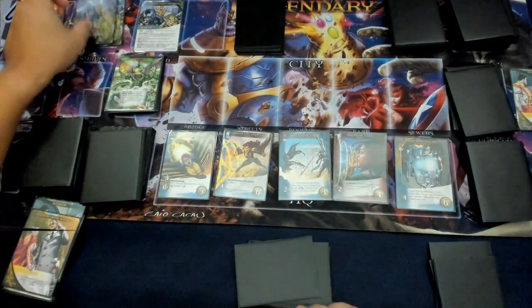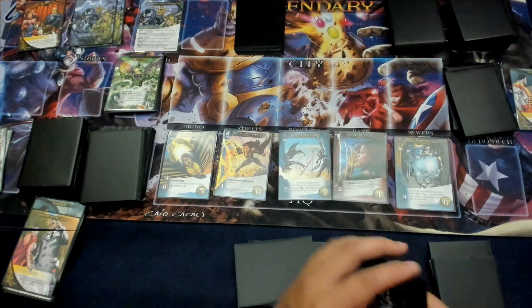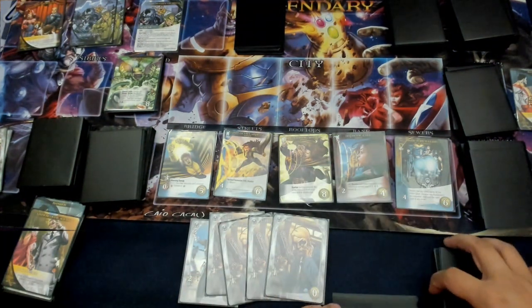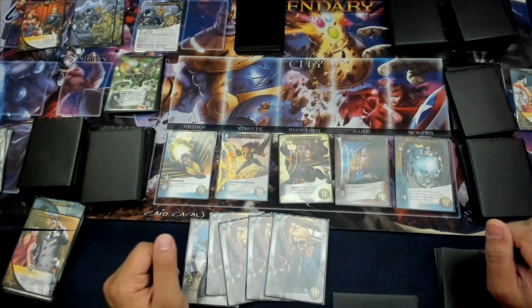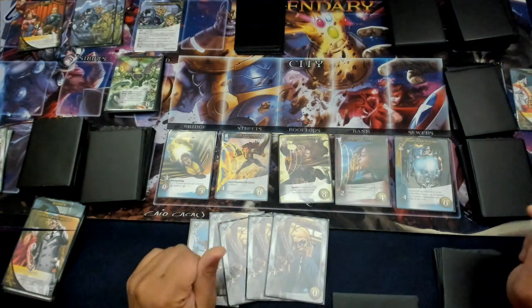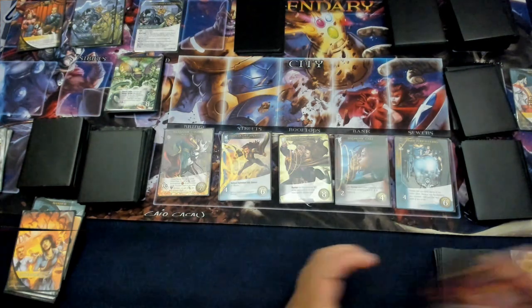Scheme twist. So the third one is going to be recruiting a hero that costs five or more. We can do that because we have five or six recruit. Let's put Apocalyptic Vision on the bottom. I need to grab something that's five or more. There's a lot of attack here. Let's get Sonic Blast Wave. And then I am going to rescue a plain bystander, and then we'll end the turn.